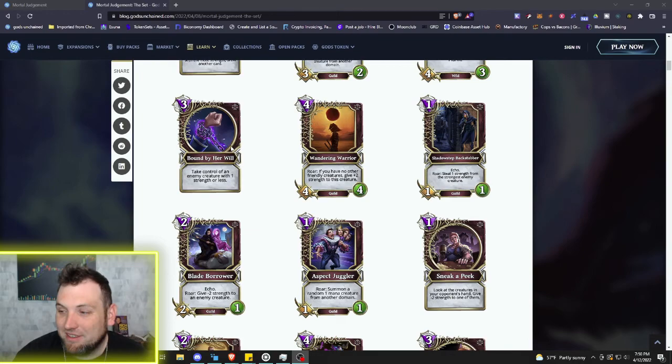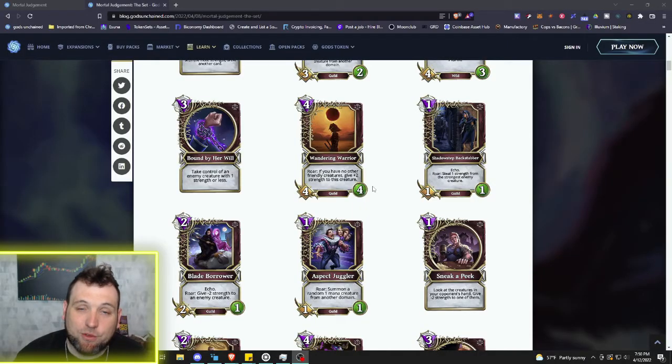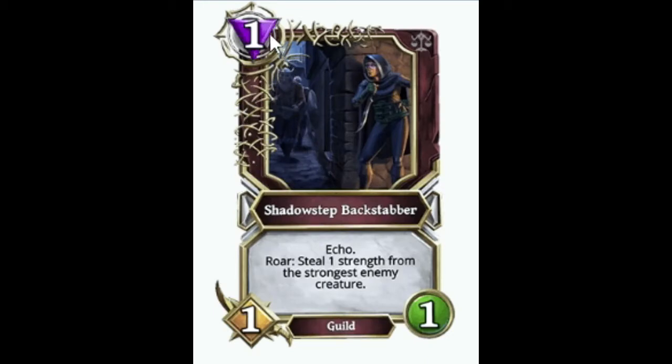Next we got the 4/4/4 Wandering Warrior. Roar: if you have no other friendly creatures, give plus two strength to this creature. So with creatures on the field it's basically blank, but if you have no creatures you can play this and have six attack. That could work with Shakedown — where the creature with the most strength lets you draw another card — a combo that could possibly happen at six mana.